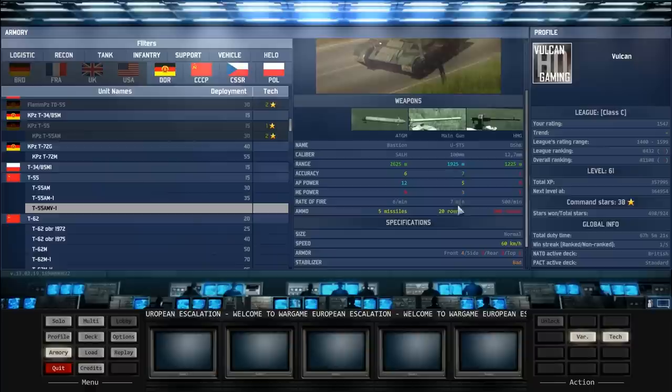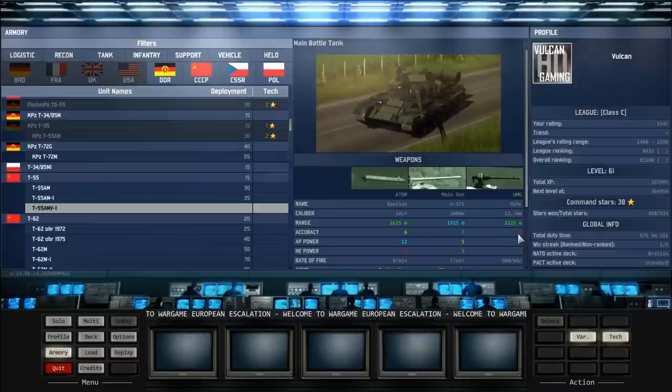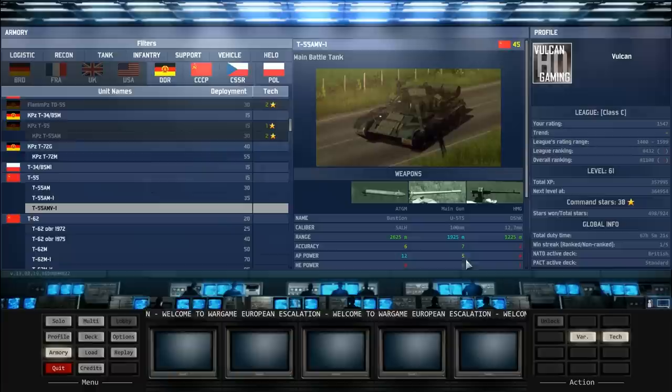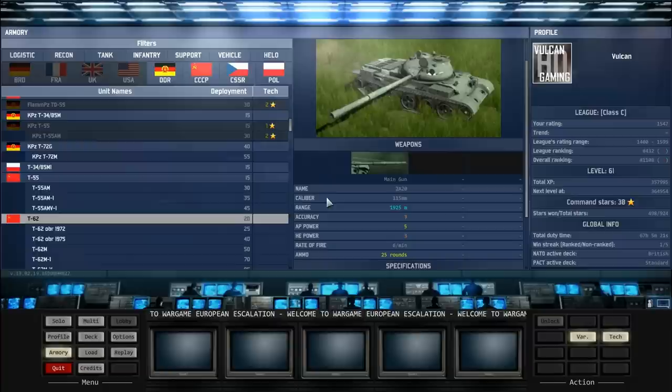The gun has 7 accuracy and 5 AP power — it's an alright gun. You've got decent speed and operational range, a bad stabilizer, and normal optics. The bad stabilizer isn't really useful but you're normally sitting still with this anyway because you want to use the ATGM. It's very cheap and if you can spam these you'll do a lot of damage — think about it, but don't necessarily do it because you'll get countered quite easily. The biggest counter would probably be helicopters or enemy ATGMs, as these will pop quickly with only 4 front armor.